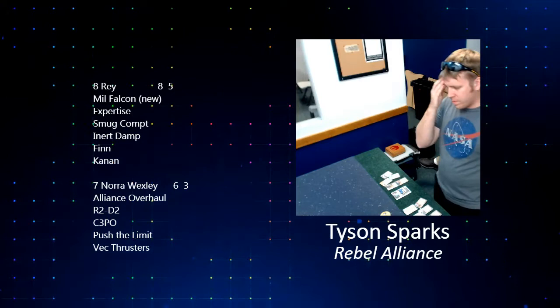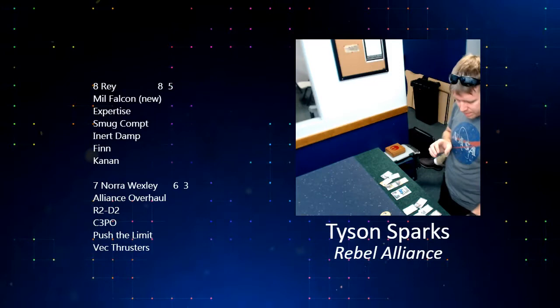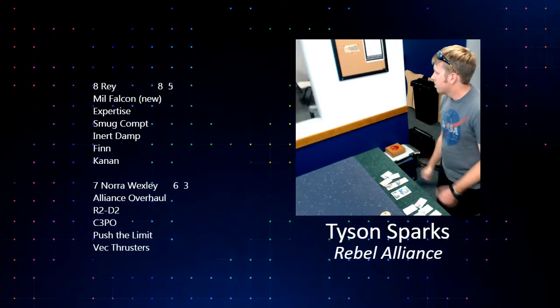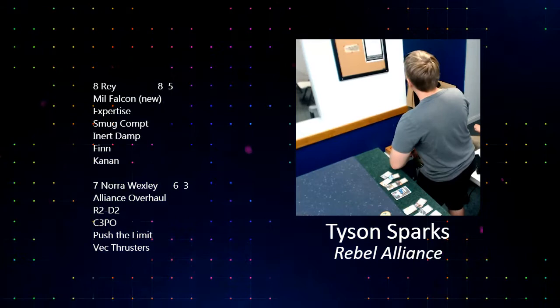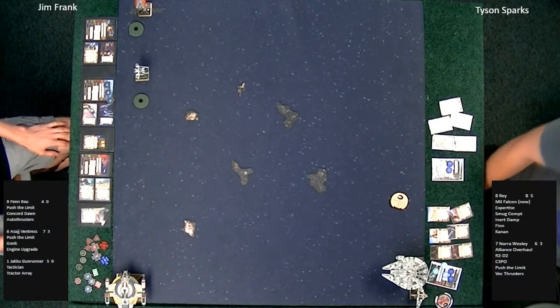On the other side of the table, Tyson Sparks, who we watched play in round one. Let's take a look at that list. We've got Rey in the Falcon with the Millennium Falcon title — the new one — which lets her do the three-sloop, Expertise, Smuggling Compartment, Inertial Dampeners, Finn crew, and Kanan Jarrus. We've also got Nora Wexley in the ARC-170 with Alliance Overhaul title, R2-D2, C-3PO, Push the Limit, and Vectored Thrusters for the barrel roll action.